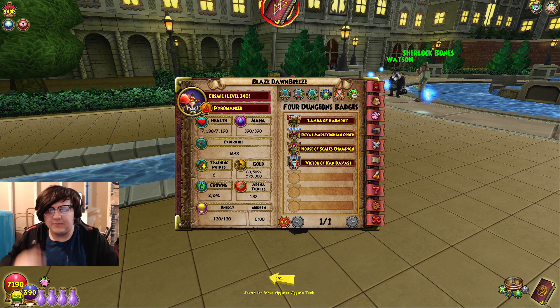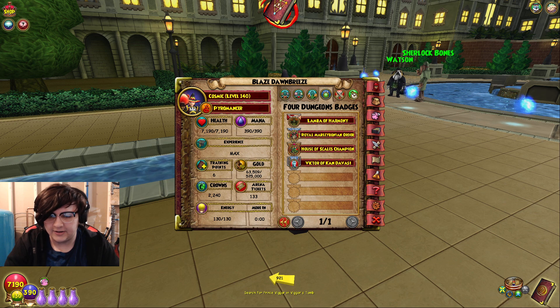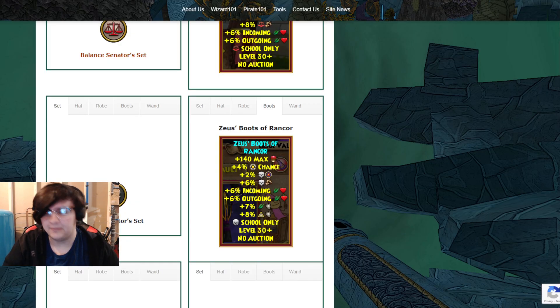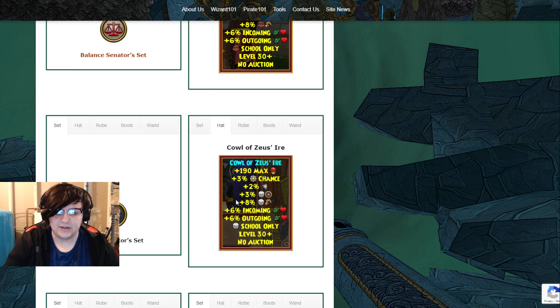A lot of people praise the Zeus gear because the damage is really good on it. But the damage on the Barkingham Palace gear is better. I'm going to pull this up — this is on Final Bastion. So let's look at Death, for example, because Death is pretty good. On the Zeus gear we have 8 damage, 2 resist, 3 powerpip, 10 damage, and then 6 damage.